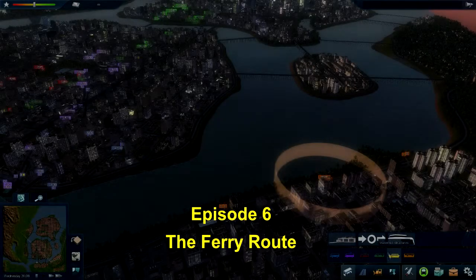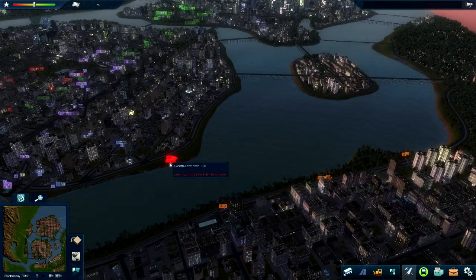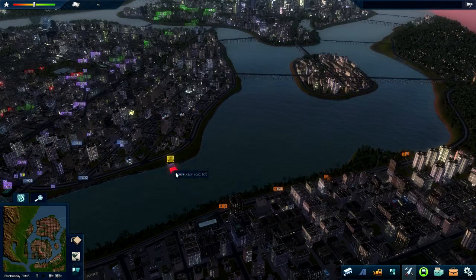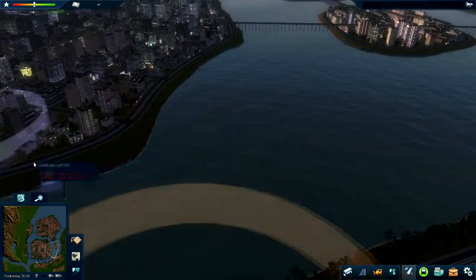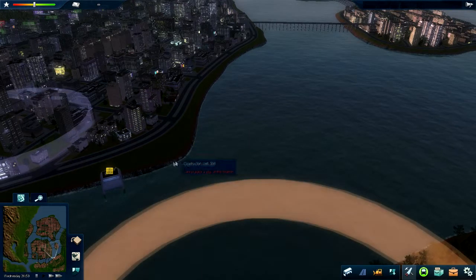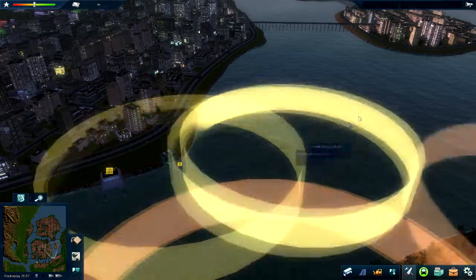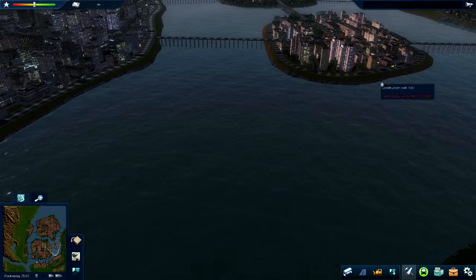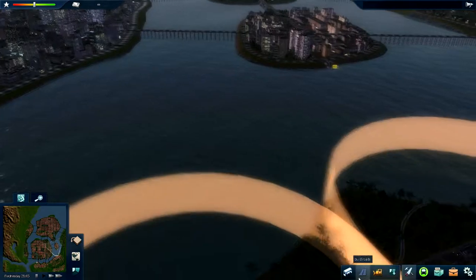Welcome back for episode 6. The ferry route, or water taxi route, or water bus — whatever you want to call it — basically allows you to transfer people without a road, rail, monorail track, or anything. It's simply: put a water ferry depot, put a couple of passenger docks wherever you want them, and connect them up.